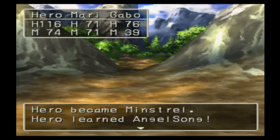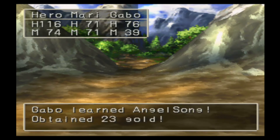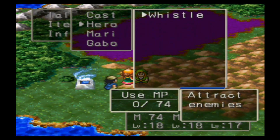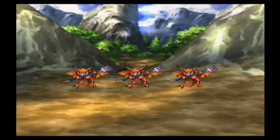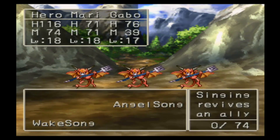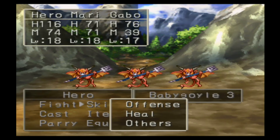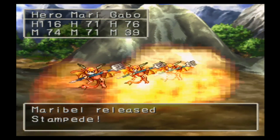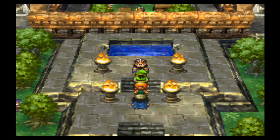Hiro reached the max level for Bard — Minstrel — and learned Angel Song, which is the ability that can revive party members. It doesn't appear to work outside of battle, so let's check it out in battle. It revives a single ally and doesn't even use MP, which is nice. It's unfortunate that it only works in battle, but usually you'd be in the middle of a fight when you need to revive someone anyway. All three characters now have that ability. I'll go back to Dharma to change to the next class.